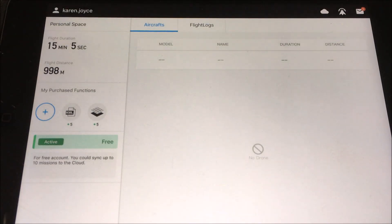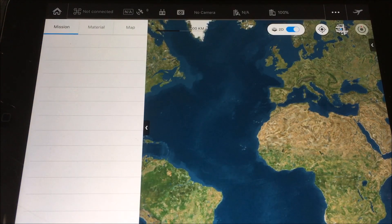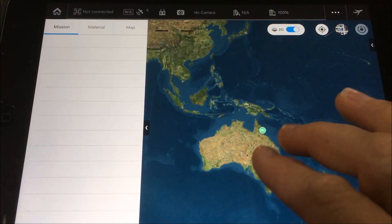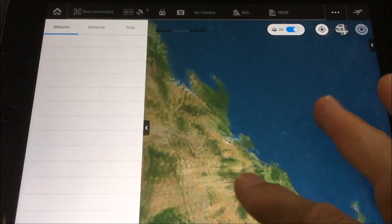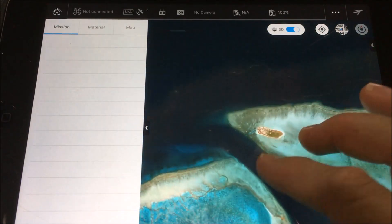When you go into it you do need to log in, so you need to create a free account, or you can go with the paid version. I've only got the free account here. I'm going to go into my missions down the bottom and it should pull up a list of previously flown missions. Because the app was recently updated and I only have the free version, I appear to have lost them all. That's okay because I'm going to show you how to create a new mission. I'm heading over to the Great Barrier Reef, to an area where I'm really comfortable making missions because I've flown here so many times.